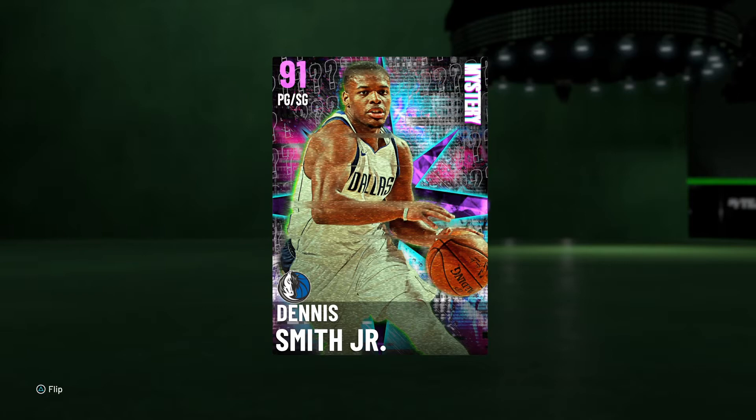Hey, what's going on everybody, it is your boy TwitchyTV — welcome back to the channel. Today we got our fourth drop of the mystery packs, so we're gonna be doing a gameplay on 91 overall point guard slash shooting guard Amethyst Dennis Smith Jr., for when he was on the Mavericks.